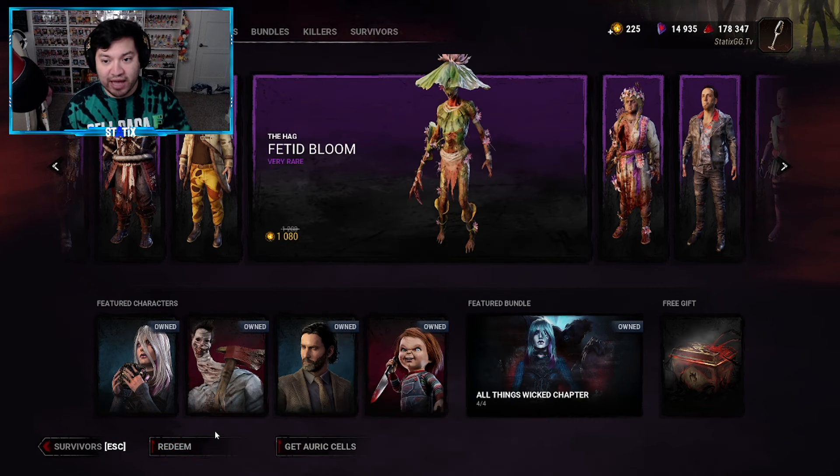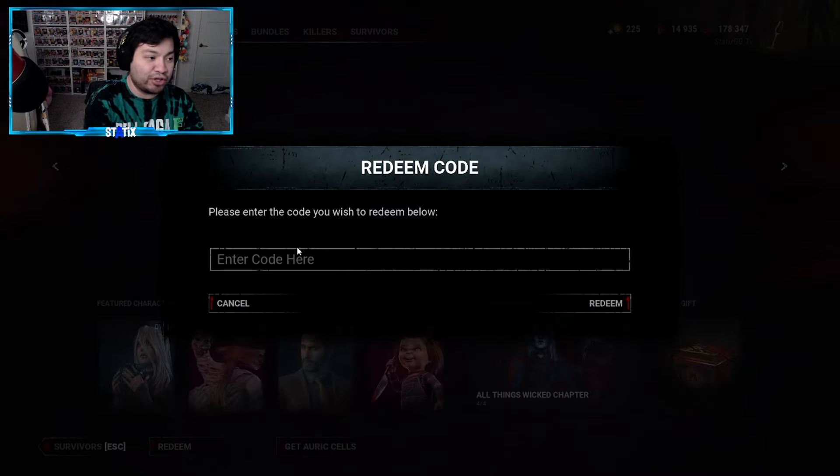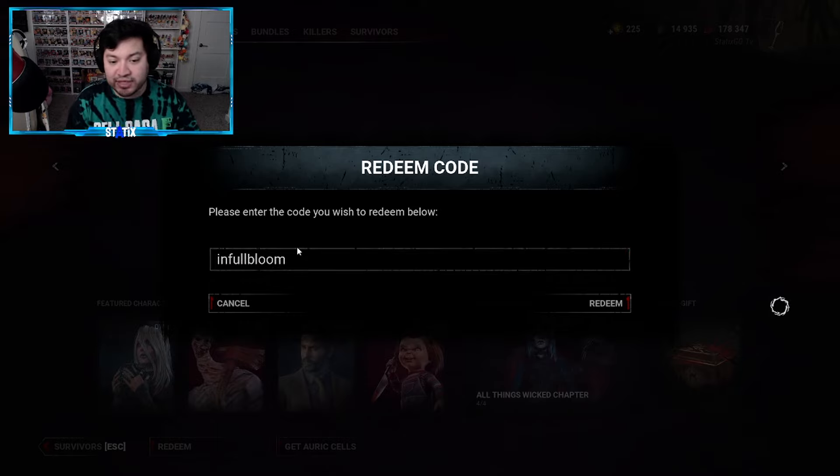Let's go ahead and enter that code. You're going to want to go to the store tab — the store page right here, which we're currently on. On the bottom it is going to say 'Redeem.' Go ahead and click that and type in the code. Caps or non-caps, doesn't matter. Type in IN FULL BLOOM and go ahead and click Redeem or just press Enter.